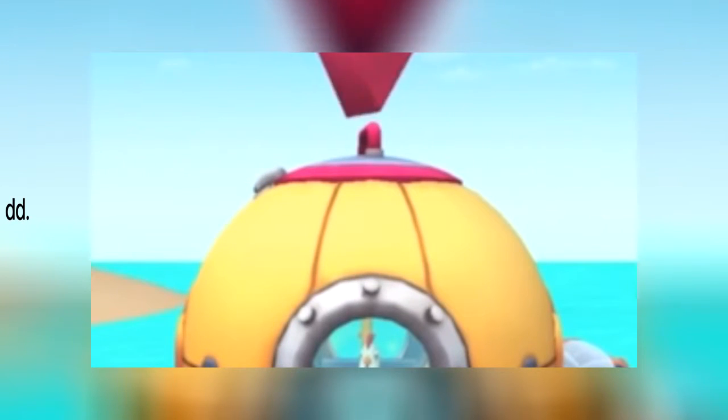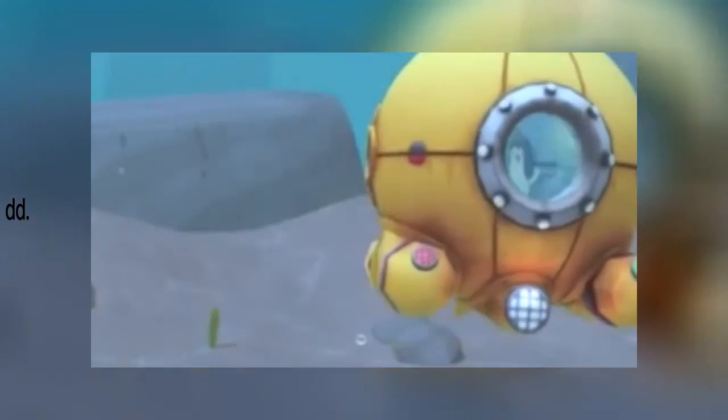The Paw Patrol alarm! Chickaletta's playing in Captain Turbot's diving bell and it sunk to the bottom of the bay — we have to rescue her! We need Zuma's sub for this deep water rescue! Let's dive in! Drag Zuma's rescue arm to the diving bell to grab it! We got it! Tilt left and right to steer the sub — watch out for schools of fish and passing whales! We don't want to bump into them!